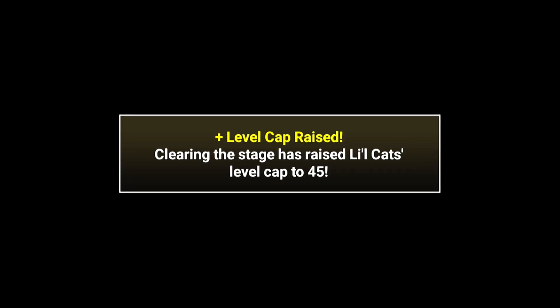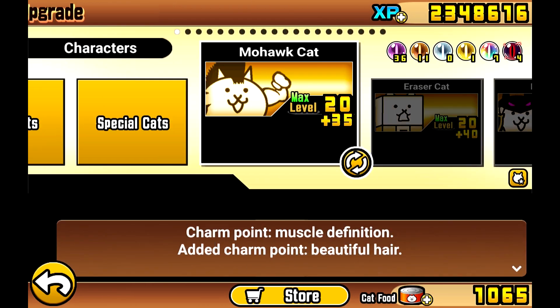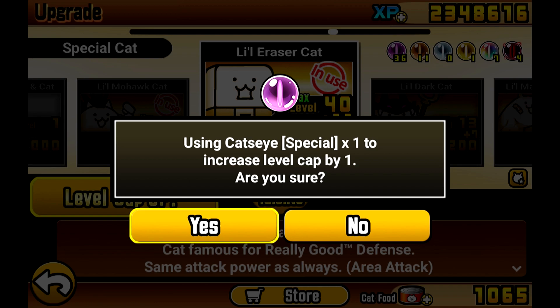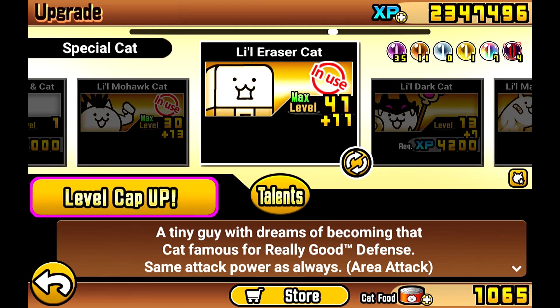We can only do that once — the level cap is now up to 45 for the Littles. Let's go check. Yeah, my Little Eraser is up there. You have to use a special to do it. Join us next time for some more Battle Cats — see you next time, bye!